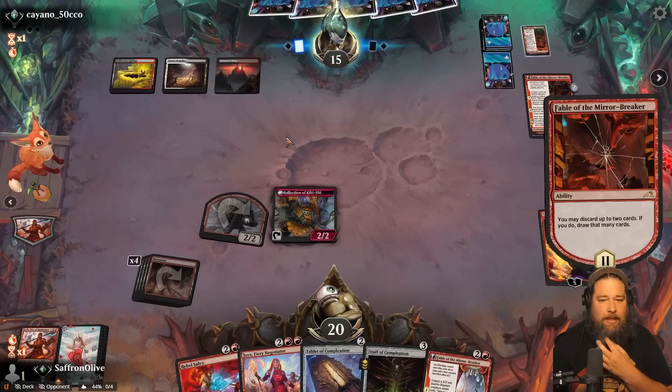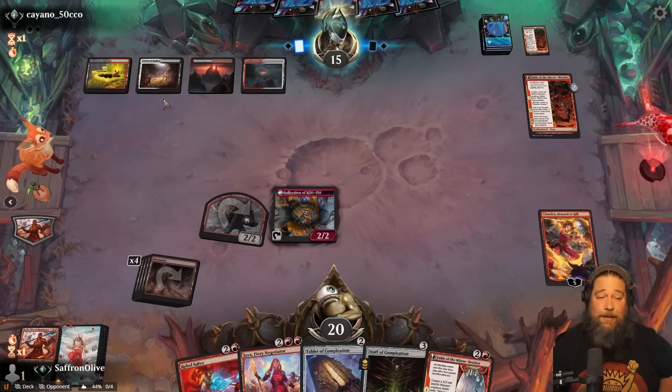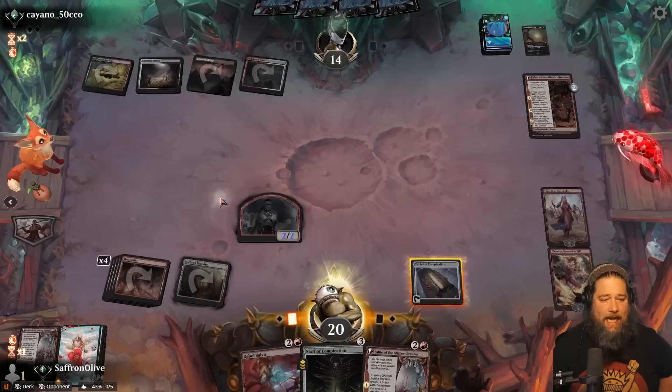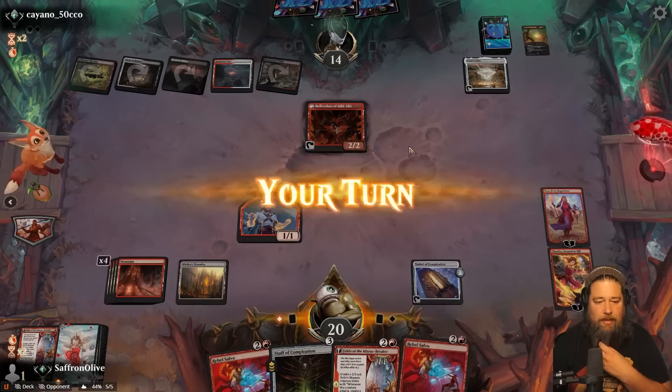Discard's a Fable — we got to assume our opponent has some really good cards in hand since they have no lands. Brotherhood's End. Take up Chandra, ping. A Jaya. Take up Jaya, make a token. Mishra's Foundry. Staff of Completion — add a counter. Go. Abona gets their Saga. Blackleaf Glyphs — is there any way our opponent can stay in this game? Ooh, there's a Silex. We don't actually have an answer for that — that's going to destroy everything. That gives our opponent a shot here, actually.